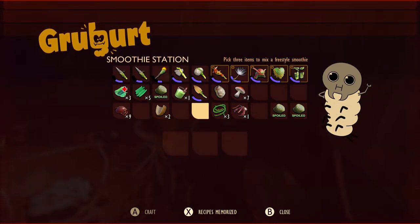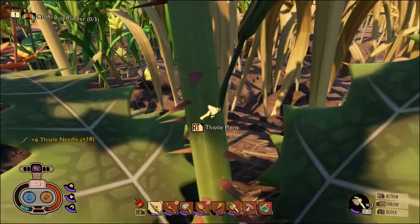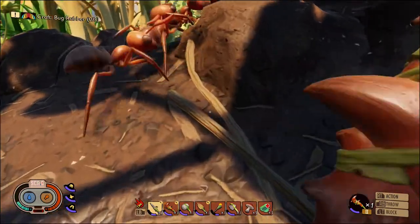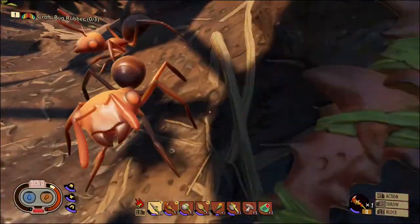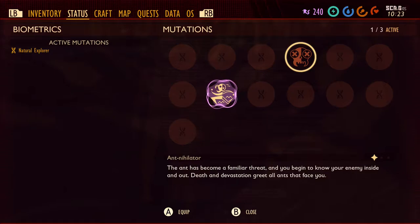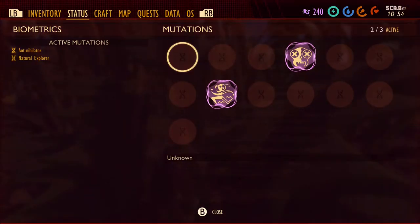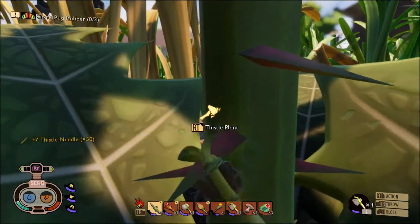Let's make an entirely mushroom smoothie since we kind of only just have entirely mushrooms. That is one big thistle — we are getting a lot of needles out of this thing and I am not letting these guys bully that weevil. We couldn't save the weevil because we just couldn't connect our shots, but we still get our revenge. And we have a new mutation because we have murdered enough ants — which now means we're going to be better at murdering ants in the future. I'm going to collect 50 thistle needles since we've got 43, and it's going to bug me if we have an odd number.